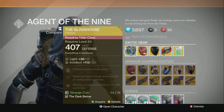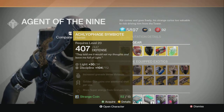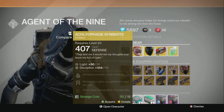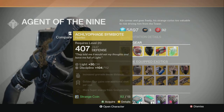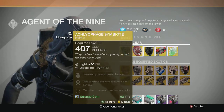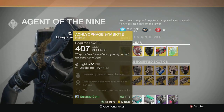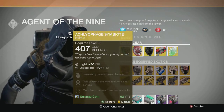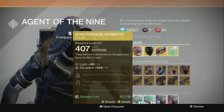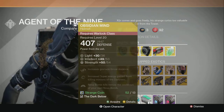The Ecclia Fae Symbiote — in my opinion, the best helmet for the Hunter class, period. With this, you gain four shots with your Golden Gun instead of just three. You also get more super energy from your grenade kills, and you get increased grenade throw distance. It's very good. It's a helmet that you will wear all the time on your Hunter. It's great.